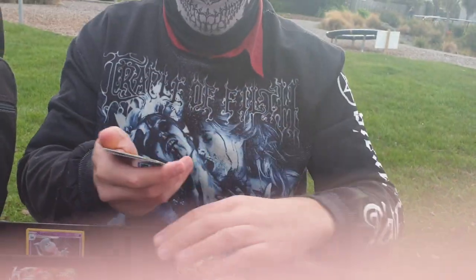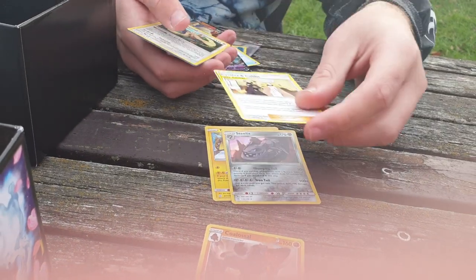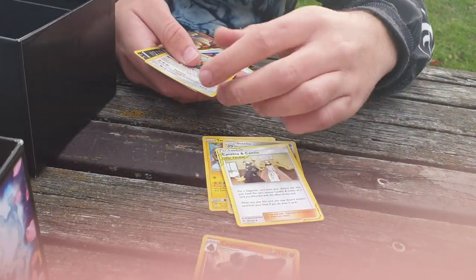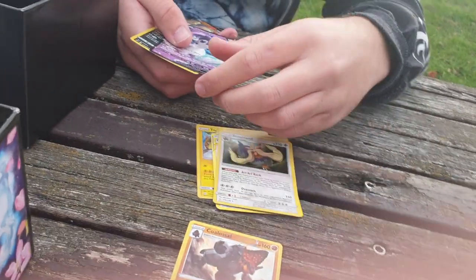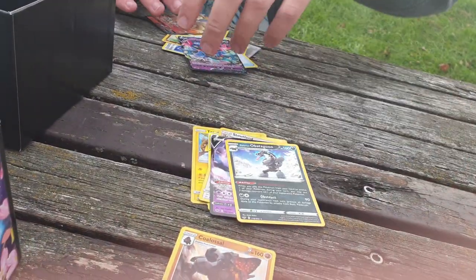And for Hayward's pulls — mainly holos — Tapu Koko, Steelix, the miscut Cynthia and Caitlin — which was interesting — Holo Stoutland, Indeedee V, and Galarian Obstagoon.